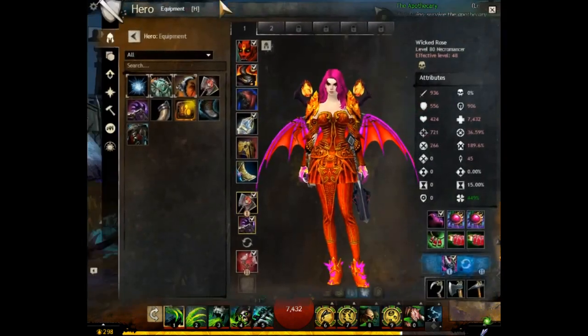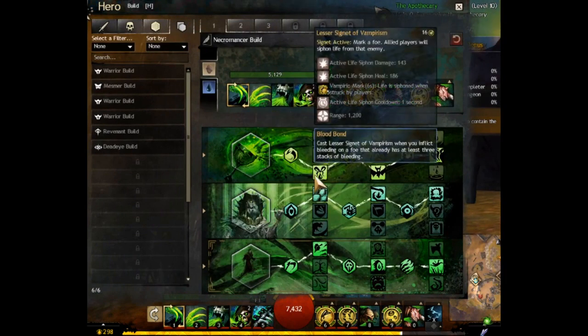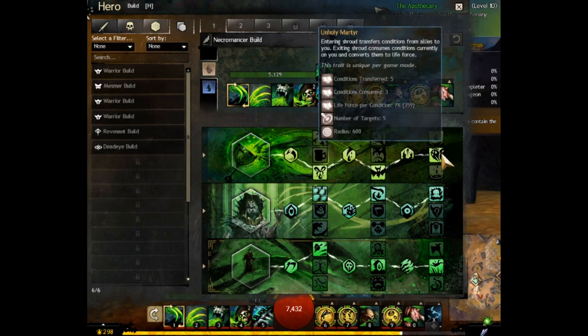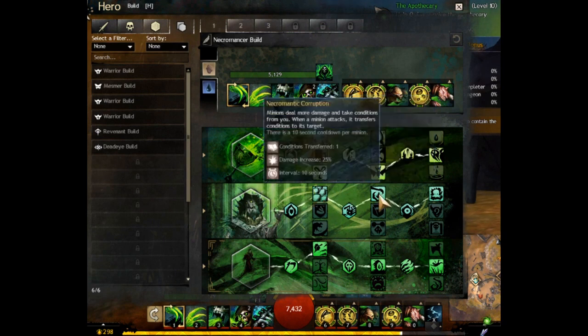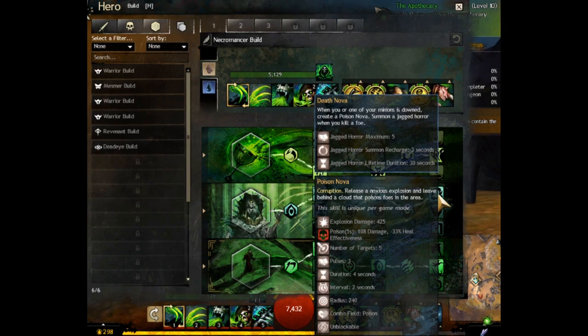On the first trait line we have blood magic. Blood bond gives you lesser signet of vampirism. Vampiric presence siphons health. Unholy martyr — entering the shroud transfers conditions from allies to you, and exiting the shroud consumes all conditions on you and converts them to life force. Next we have death magic: flesh of the master gives minions increased health and gains purpose for each minion you control, increasing your toughness. Necrotic corruption means minions deal more damage and take conditions from you. Poison master makes minions explode into poison when they die.